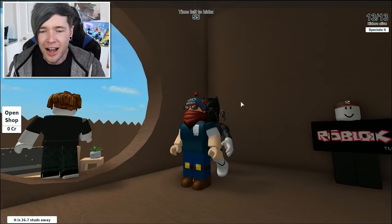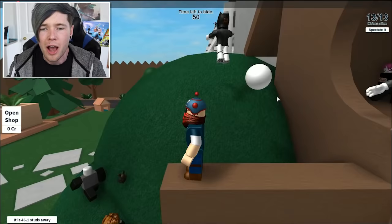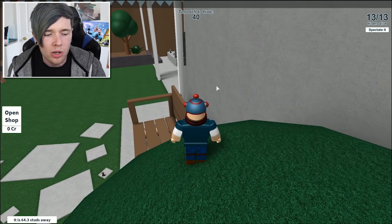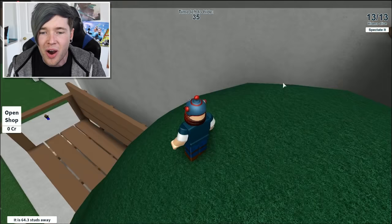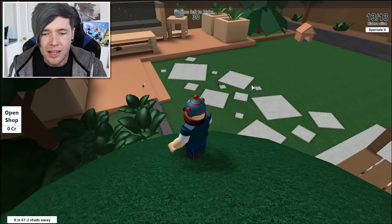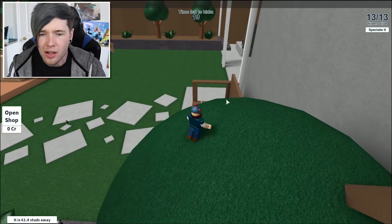I'm hiding! Hopefully no one recognizes what's going on here. We're in a birdhouse apparently, and we have to hide in this map and get away from 'it' without him touching us. It has some special abilities, so we need to look out for those. You can see how many studs away he is — that's awesome — and you can spectate him too. So you can see what he's up to. I don't think he's gonna be able to get up here. We've got someone over there, people bouncing around all over the place. This is gonna get tense very quickly.